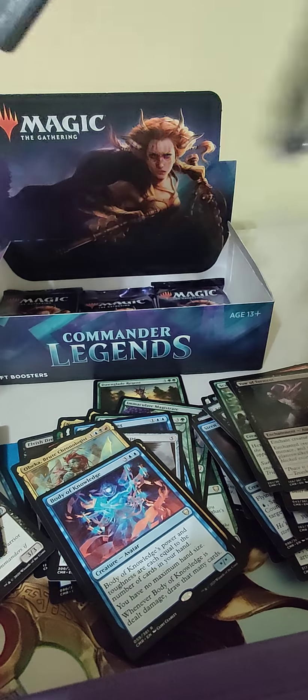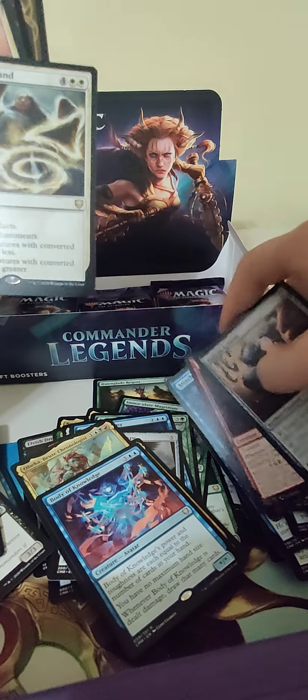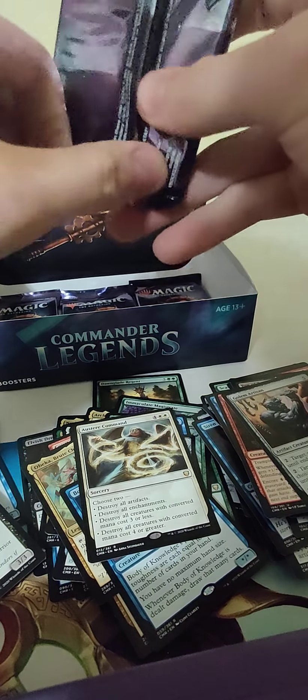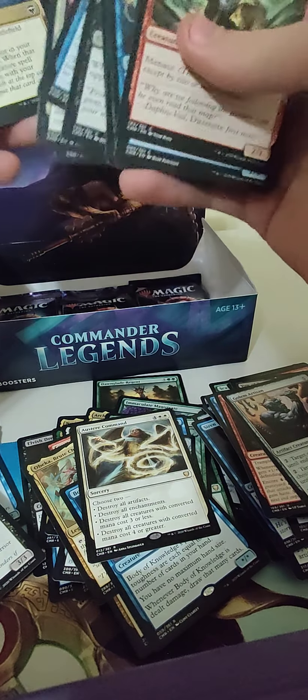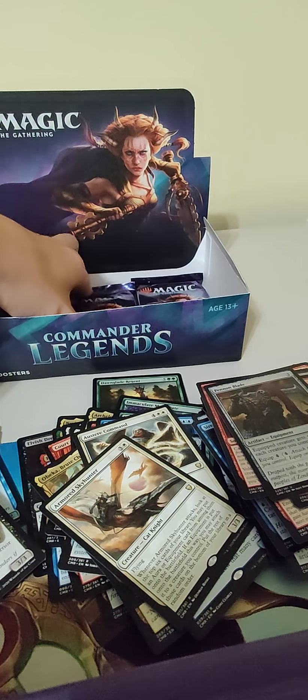Body of Knowledge, Rograkh, Goanna, Orzhov. This is our fifth-to-last pack, so last fifth of the box. Still need some mythics that aren't in the partner slot. Austere Command isn't too terrible. Ghastly Demise. It's more rare, so you get something like a Reacher or something I don't have — that's still a bit of value, not completely bulk. Armor Sky Hunter, Toggo, Tuyya, Lifecrafter's Gift. Last three packs. It's gone past five minutes so that's great.